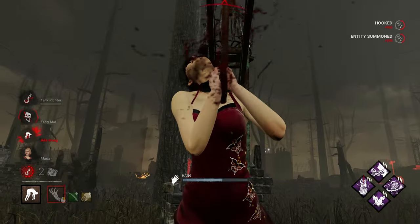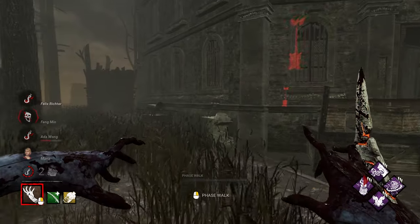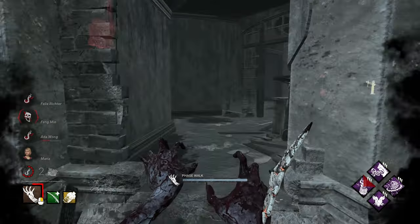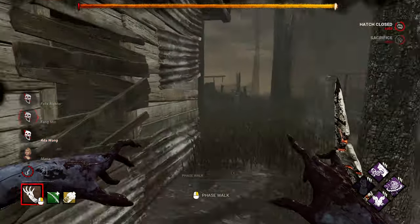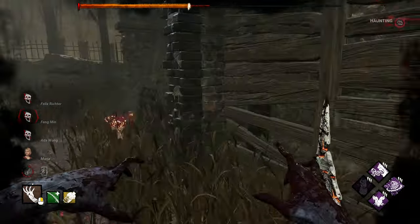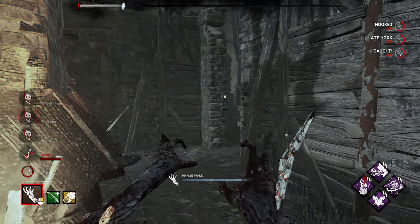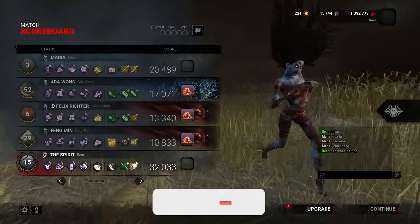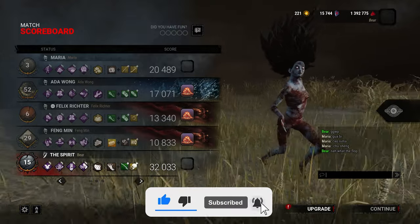I think we just about make it — that was really close. Thanks to Fengmin dying we already had that hook. And there goes the Felix as well. That's going to be GGs — just gonna go close the hatch and wrap it up real quick. There we go — I had the Kill Shack offering for the hatch so I knew exactly where it'd be. There she is and there she goes — that was quite a quick one actually. GGs, well played. If you're enjoying today's video and want to see more rank one killer gameplay, definitely subscribe and drop a like.